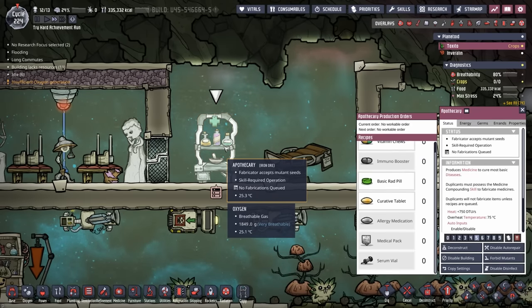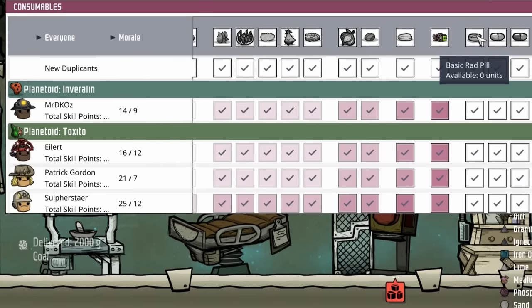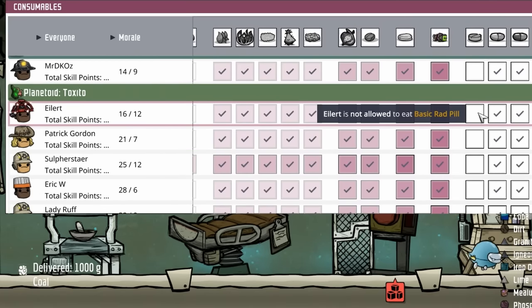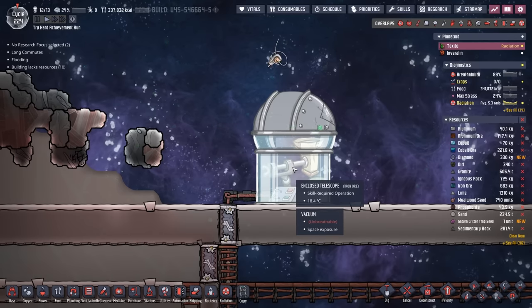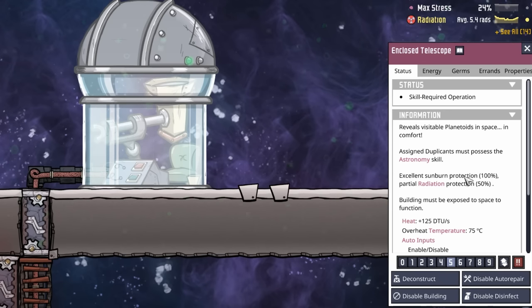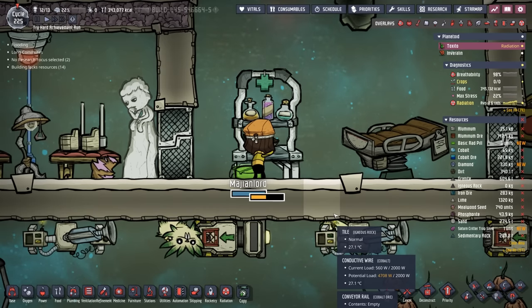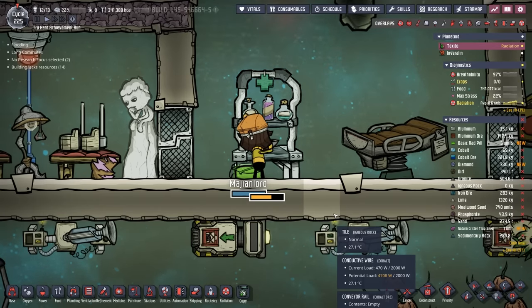With Eilart home, I figured we probably ought to make some basic rad pills — they only take coal. So we'll do a quick 25, and take everybody off of them except for Eilart so they'll take a daily rad pill. That way, while they're working in the enclosed telescope, they're not going to get radiation sickness. The telescope does have great sunburn protection at 100%, but it's not so great at radiation protection, only protecting from 50% of it.